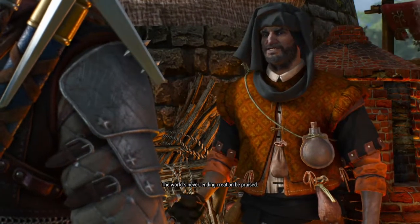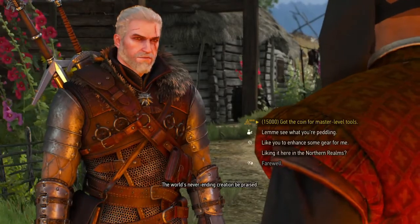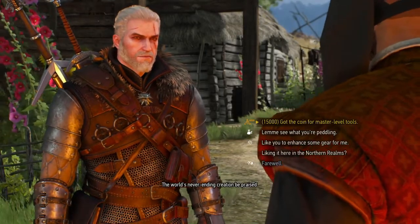Have the Igni glyphs in your other clothing — the gauntlets, the trousers, the boots. That will round you out as the Witcher Fireball.